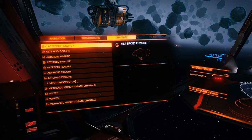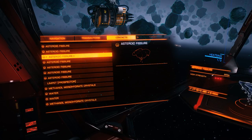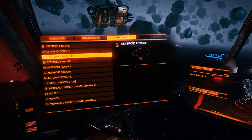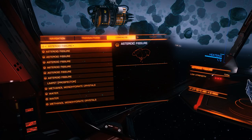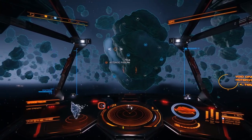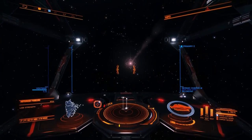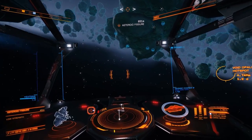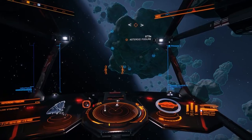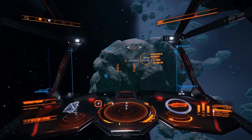Now you'll want to use your Seismic Charger — this module deploys explosives into the asteroid fissures. If you're using fixed hardpoints, you should be quite accurate, or else the charges have potential to bounce off the asteroid and fly off into space. If you're using turreted hardpoints, it will be quite a bit easier. The hardpoint has to be charged in order to fire. Holding down the fire button determines the strength of the charge — you can see the charge strength on the targeting reticule and also to the right of the HUD. A quick press will launch a weak charge, holding for a couple of seconds fires a medium charge, and holding longer deploys a strong charge. And this is where it can get a bit tricky.